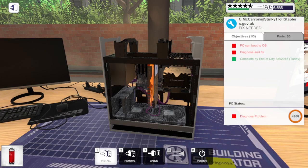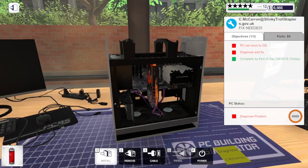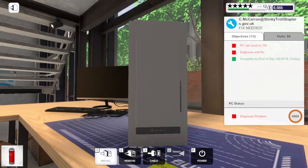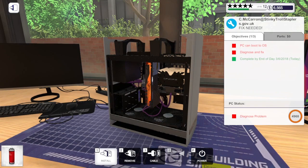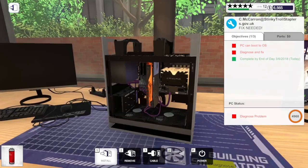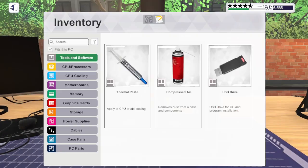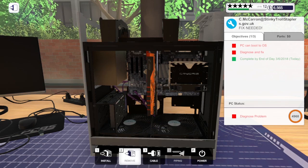I had the idea we could do a console killer episode where we try to build a lookalike for the price of a console but much beefier - just an idea. I was going to use this case because I thought it looked like a PS5, but I think there's another one that looks a lot closer and smaller. This repair job needed a new power supply and green cables - easy enough.